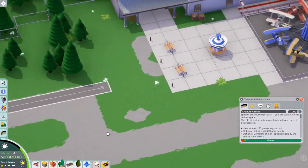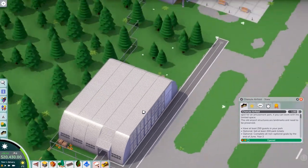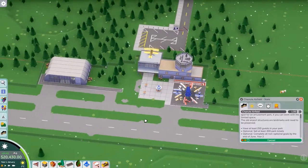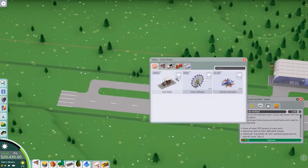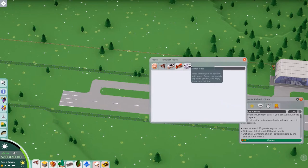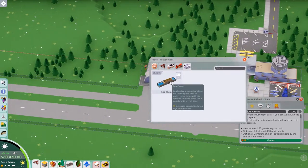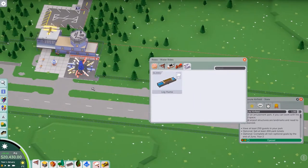At least 400 park tickets. Complete all non-optional goals by year 200. Let's see, what are we doing next? We should have a junior coaster or mini coaster. Or we have a wild mouse. I don't like our options, let me be completely honest here. We can go to the log flume. It is a very cold place though - it's currently one degree Celsius, slightly above freezing.